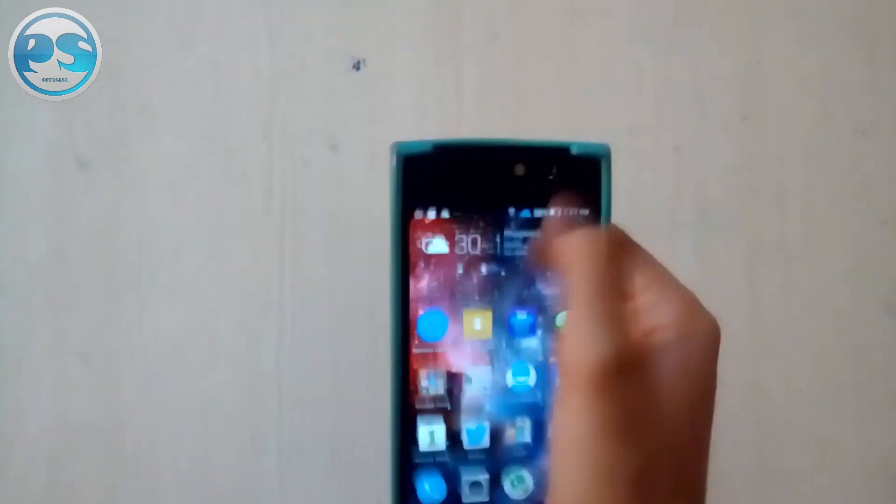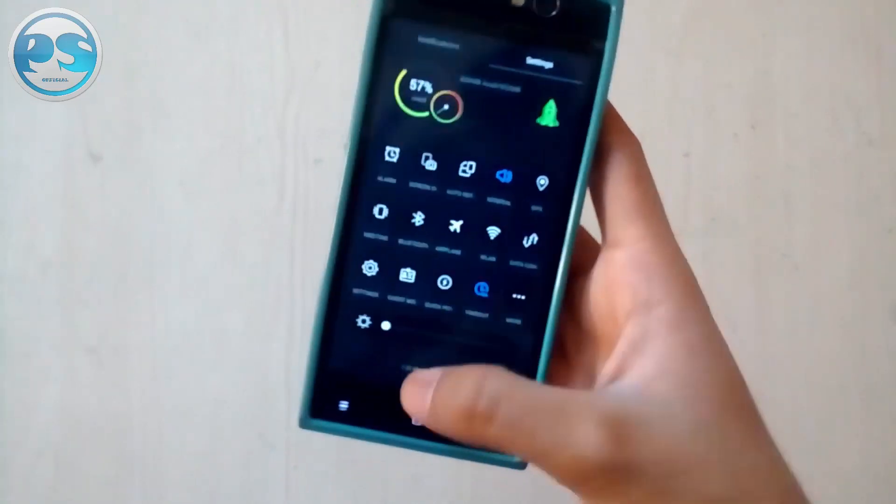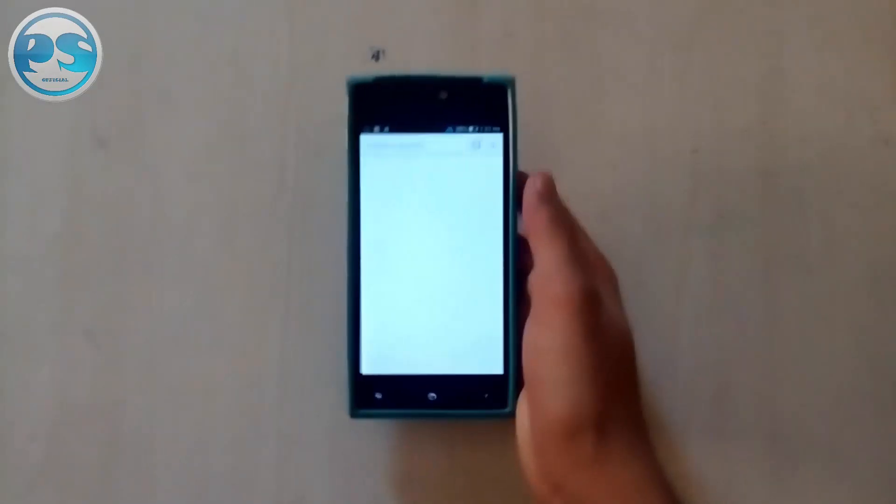So for that, firstly, we need to disable the internet connection. So I disable the internet connection and I open my Chrome beta application.